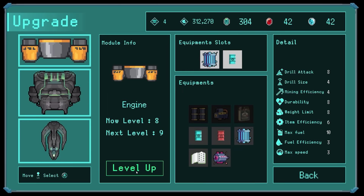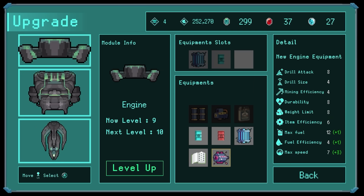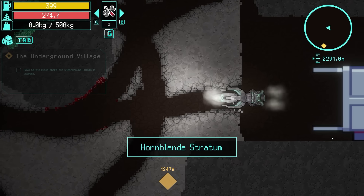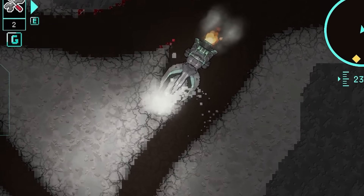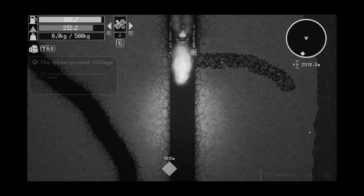So before we do that, let's upgrade our engine - level that up. We've got an extra slot now, let's shove the new engine equipment in it. And we can shove our excessively large drill bit on there. Oh, my drill is even bigger now - so I don't fit through any of my holes. Look, we are scraping the sides. This thing is girthy.